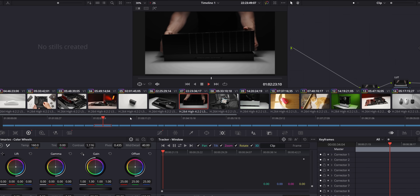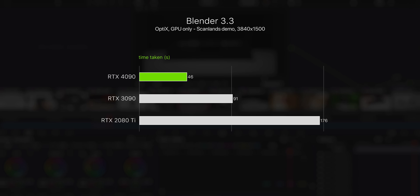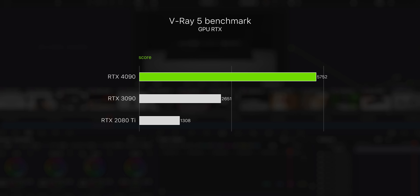AV1 encoding can also be leveraged in video editing — here we're looking at DaVinci Resolve Studio, and the gains are good. Not as extreme as the frame rates or frame generation numbers we saw earlier, but overall you're looking at about 30% of time saved when it comes to video exporting, which for big projects is a lot. The gains in 3D rendering are more impressive — twice the rendering speed of the 3090 in Blender and almost four times faster than the 2080 Ti. Those gains carry right over to V-Ray, where we see just monster performance in both the RTX benchmark and when using CUDA.